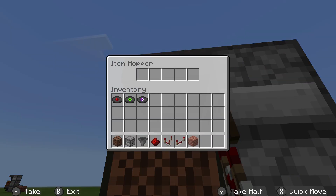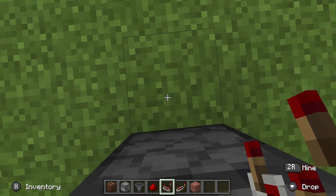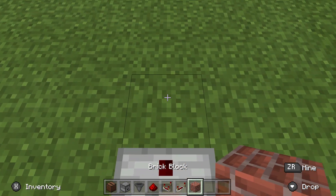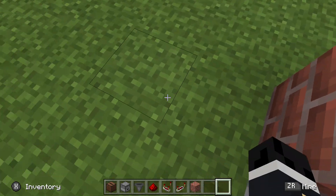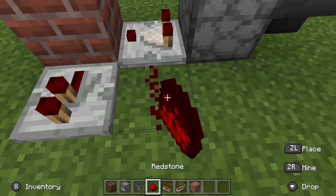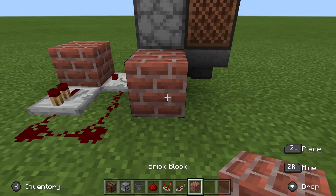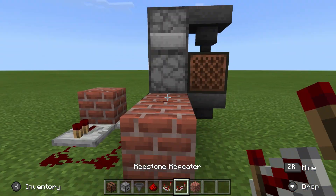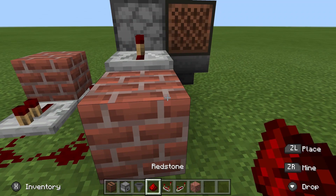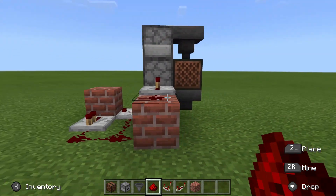You can go ahead and put your records in the top hopper. Behind the droppers, place a comparator comparing from the bottom dropper into a building block. Place a repeater repeating from the building block at a 90 degree angle. Then place three redstone dust connecting the repeater to the side of the comparator. On the same side, place two blocks up against the dropper, a repeater into the middle dropper, and then a redstone dust connecting the repeaters. And that finishes it.